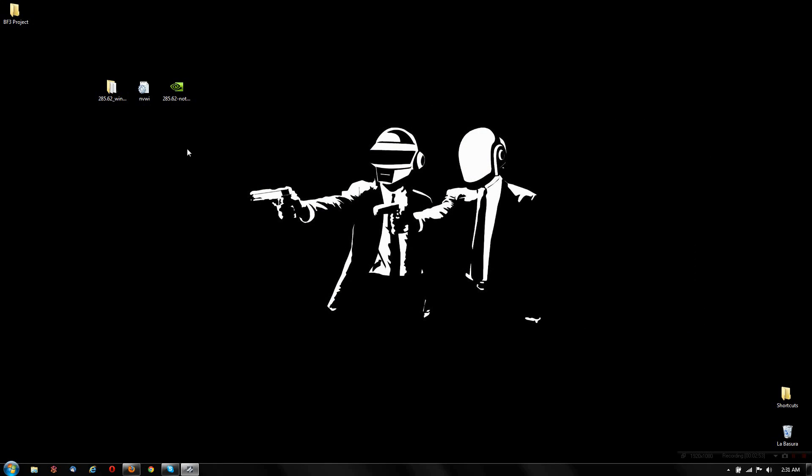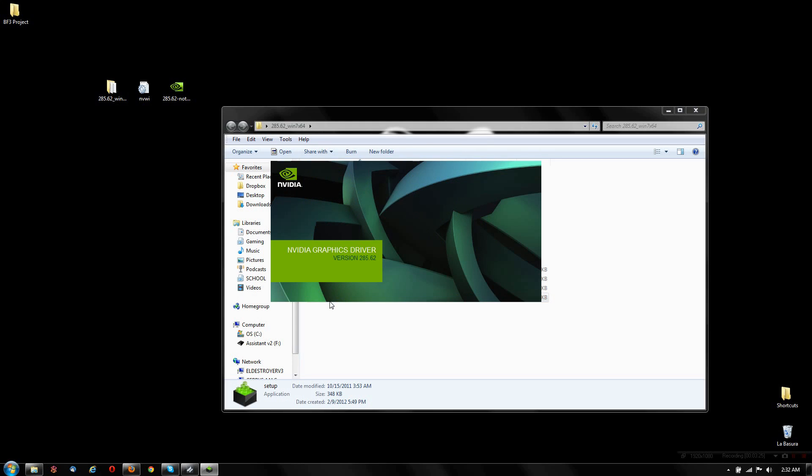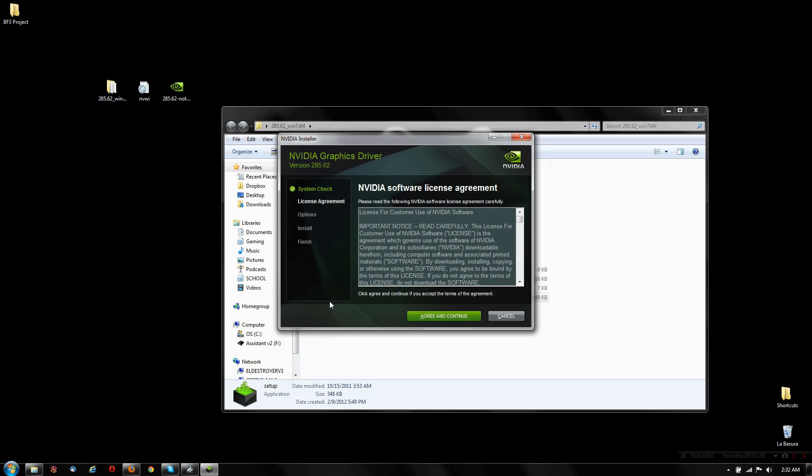We have to modify the driver we get from Nvidia by replacing just one file — not even one megabyte in size — into the folder called 'Display Driver.' I'm not entirely sure if it's some hardware ID that makes it work, but it's a modified driver that does the trick. Watch the magic: no error message. You can actually continue and install it and play Battlefield or whatever game you want with one of the recent drivers from Nvidia.